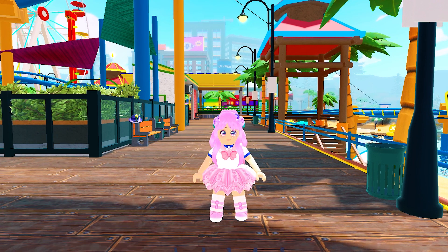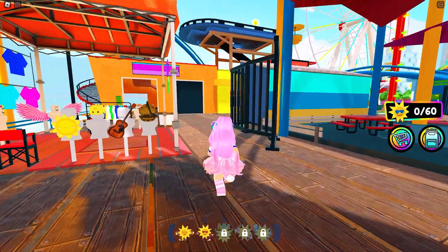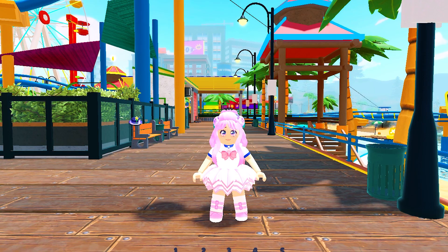I'll show you how. To get the UGCs, all you need to do is find one of these merch stalls around the map. Once you enter, a pop-up with these items will appear. Here, you will see the three items. Simply click buy now and you will get the badge. Don't worry, you don't need to have Robux or coins to get them.